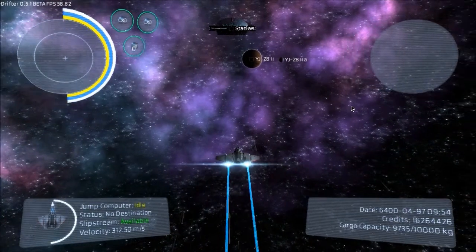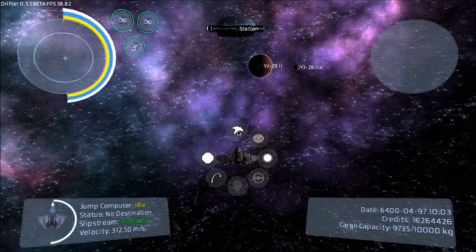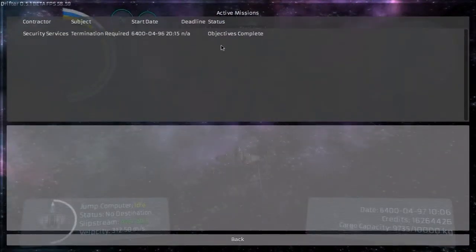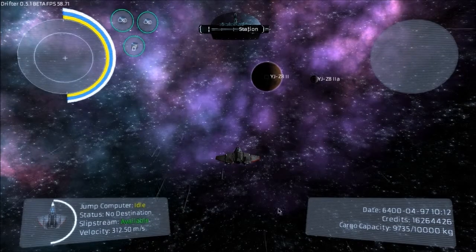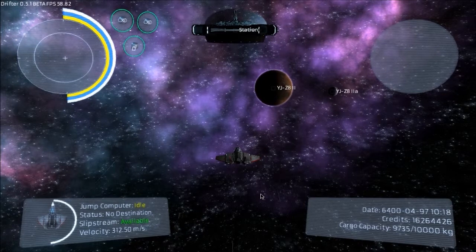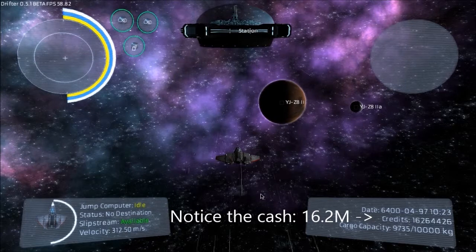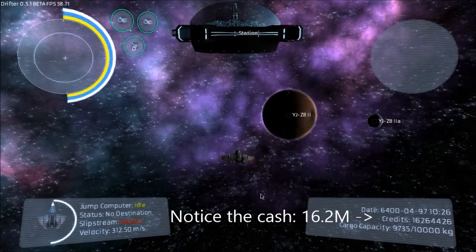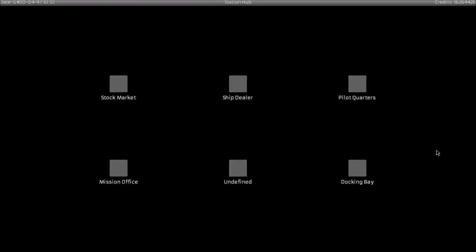The next thing we're going to do is pull into this station and do a little trading. Let's make sure we actually did complete our mission — yeah, we finished it, with a little extra on there too. Here comes the station. I did look at the pathway and basic ideas they want for future versions of Drifter — it's pretty interesting stuff. I think it might be in the wiki or the forum.